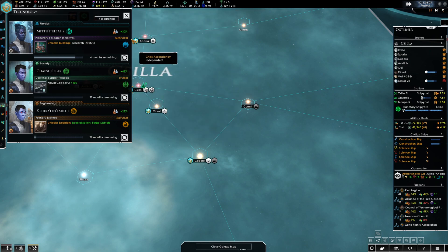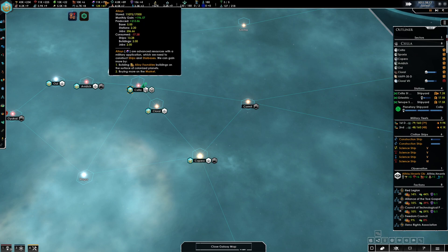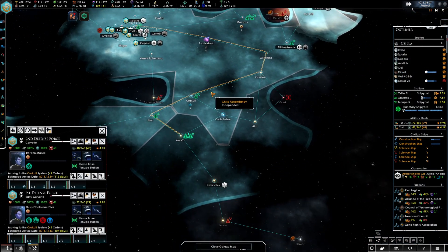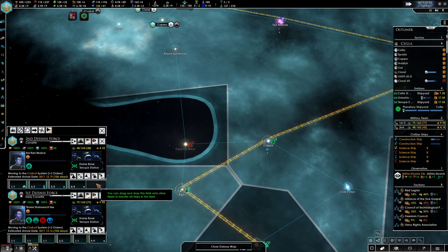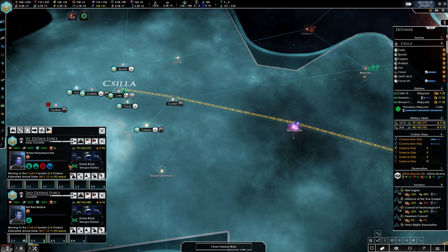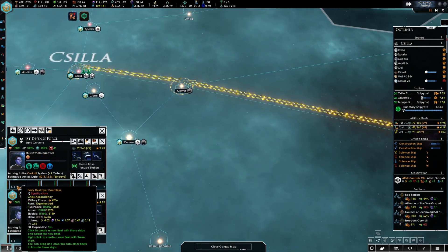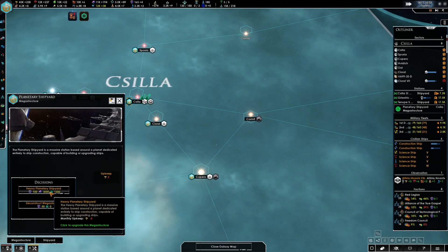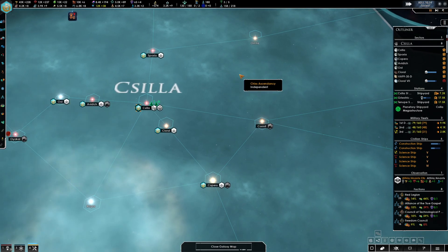We'll do naval capacity because that will be useful. My current alloys are just short of 200 per month, so we're doing pretty well there. Just gonna start building up the fleets now. If we take a look at both fleets, Pickle's — Admiral Liza's fleet is the stronger one because it has the Syndic. We are good to upgrade to the heavy planetary shipyard at Sila now, so let's start work on that.